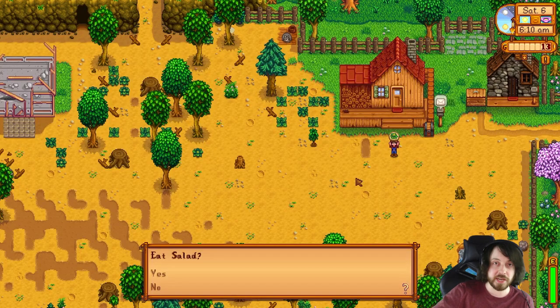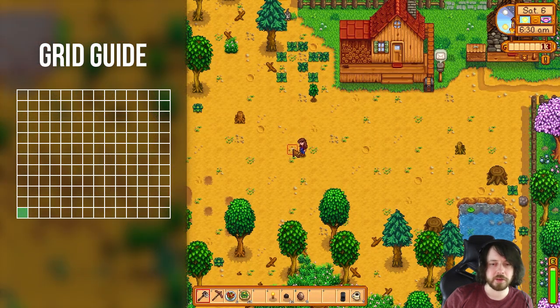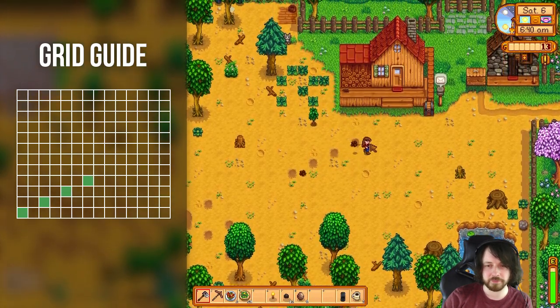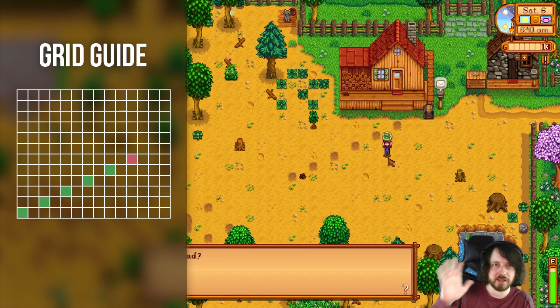What we're going to do is find a new pattern, and hopefully this pattern breaks the first time and doesn't go all the way, giving us six clay plus four. Let's find a broken pattern. We'll use our hoe to find our initial clay spot — perfect, we found one. Fingers crossed this is broken and not a legit string of clay.